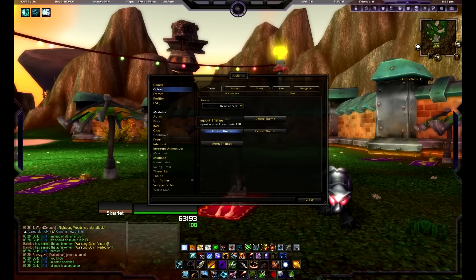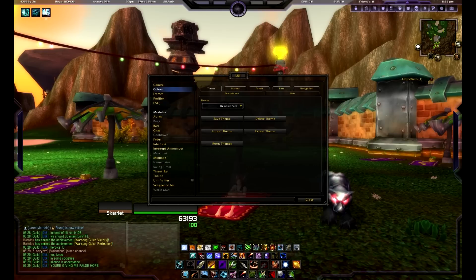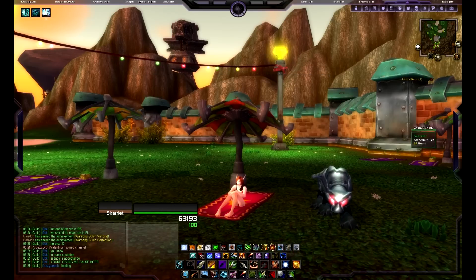You can save themes here, import, export themes, reset it to whatever it originally was. So just play with it and have some fun with it — it's your UI, you can customize it however you feel comfortable looking at. So once you're done, you just hit Close and that box goes away.